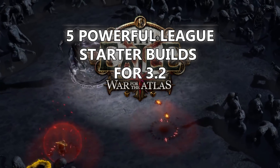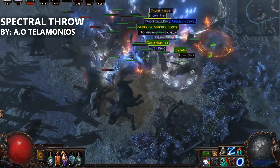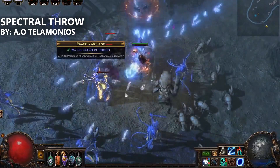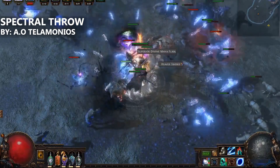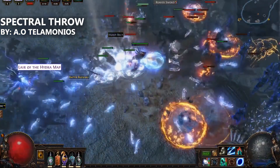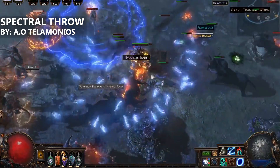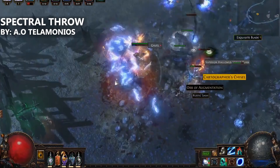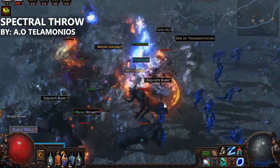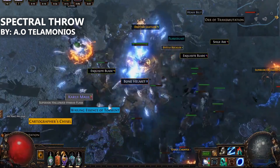The first build on the list is by Telemonius. It's a physical-based Spectral Throw build. The build is played as a Slayer to take full advantage of the leech potential together with the Bane of Legends keystone and the 20% cull that this ascendancy also provides. Spectral Throw is used both as a clear skill and for single-target purposes, although for end-game bosses you will swap a few gems back and forth to deal the optimal amount of damage.